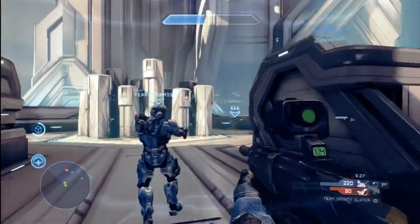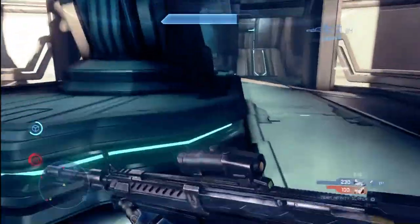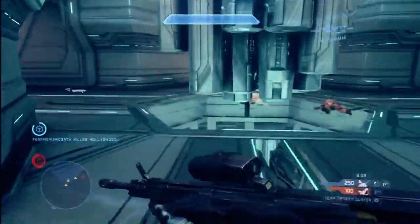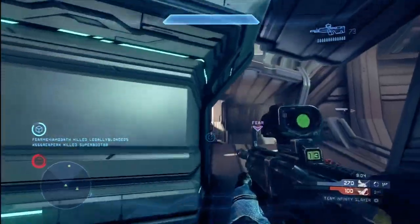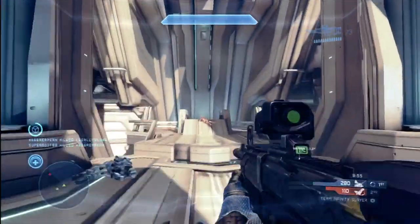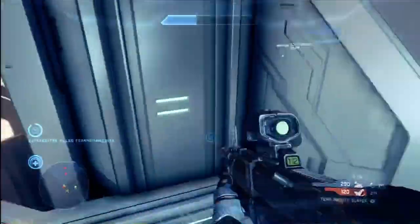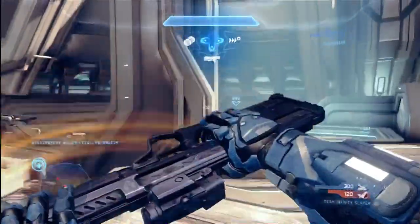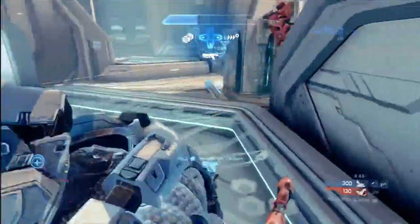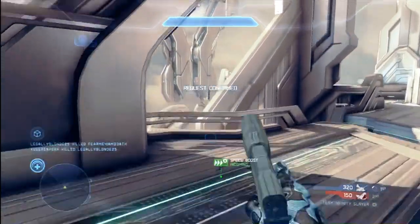I'm doing very well because we're playing together as a team. I'm playing with a good friend, Fear Me For I Am Death — he's a fantastic player and we work very well together. There are two components to teamwork. One is communication — talk about what's going on, where your opponents are, your status, weapons, anything that helps each other win. What you don't want is mindless chatter about things outside the game. Keep communication focused on the business at hand. Save jokes and stories for the lobby between games. When we're in the game, it's all business.